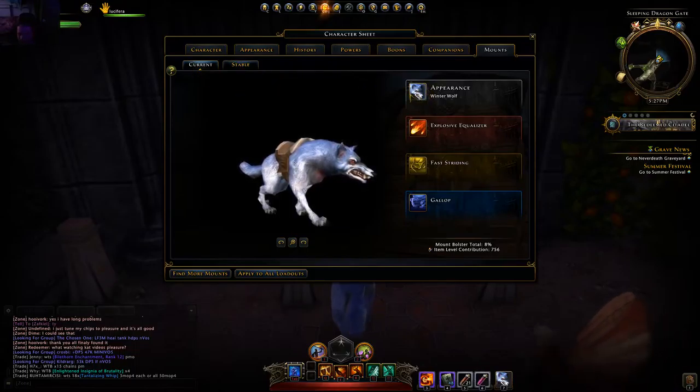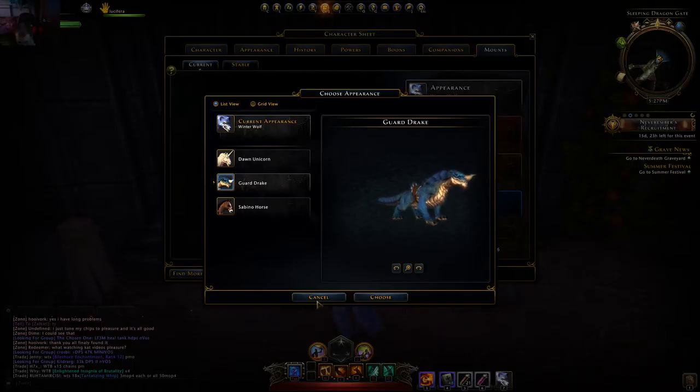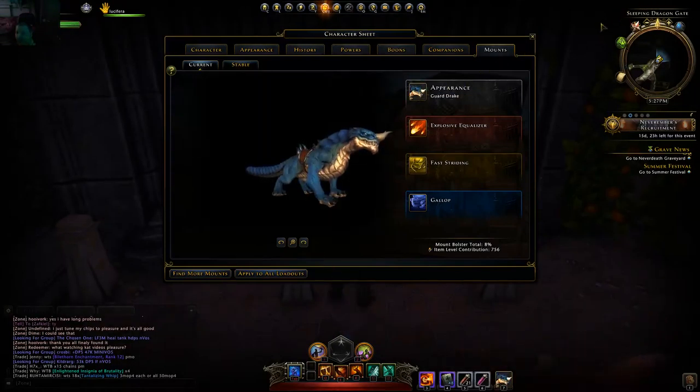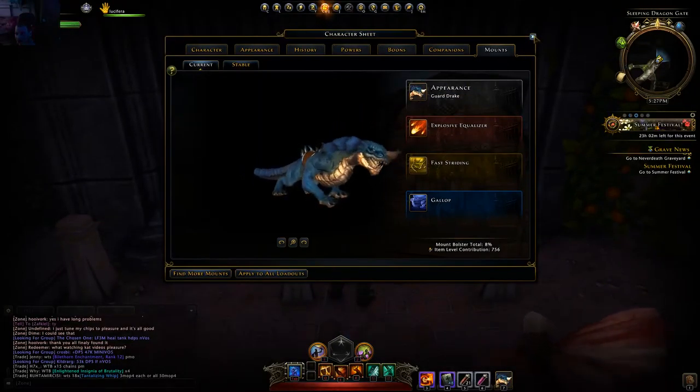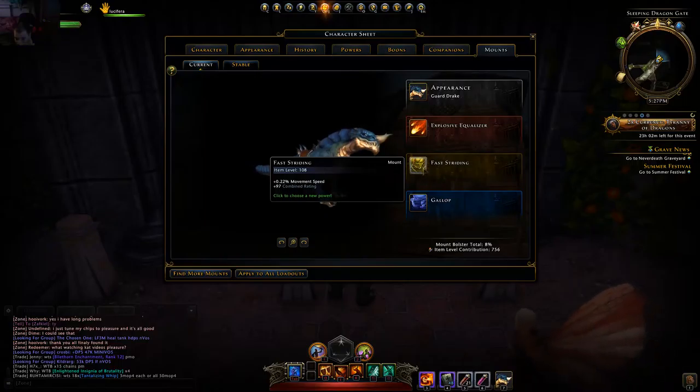So, if you don't know how, just press C, go to companions — or mount, I mean. Click on appearance. Because I want to have my dragon back — choose.